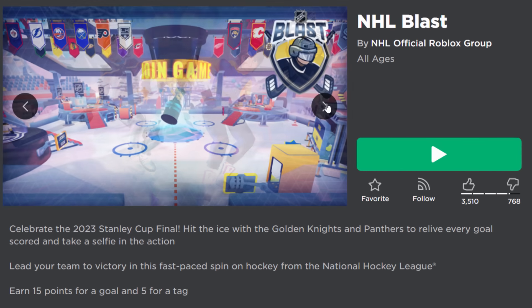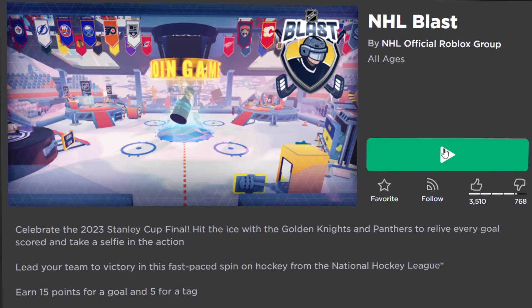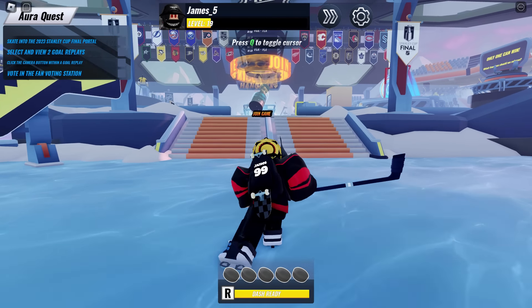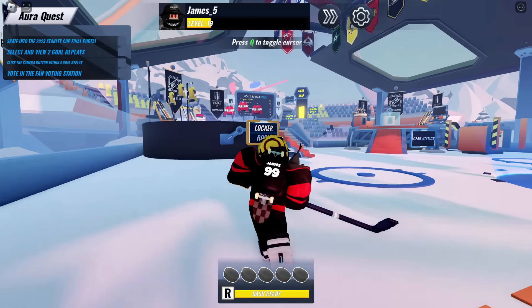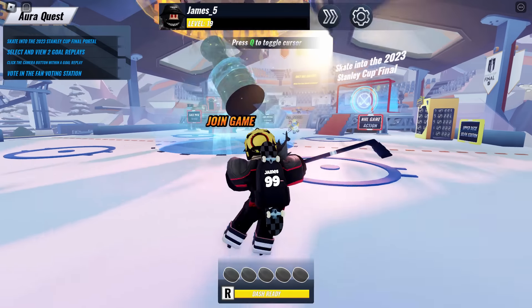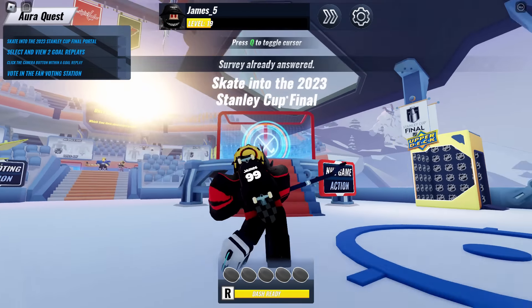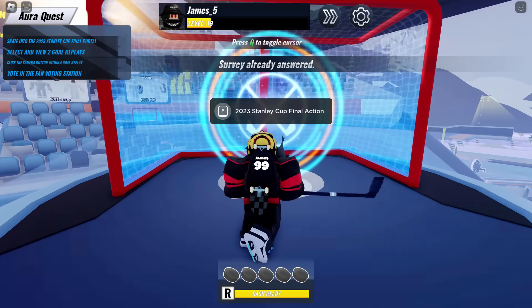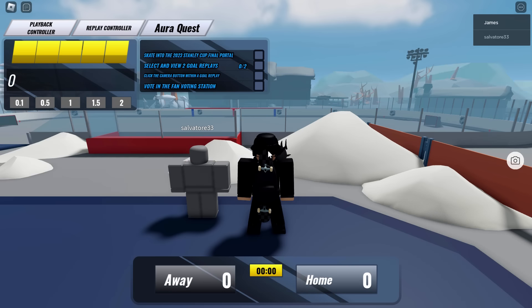We need to play the game — it's had a whole update — so NHL Blast. The link to this will be down below in the video's description. Let's go and join the server. Joining the game, here's the ice hockey game. I think this was pretty decent last time I played it. What we're going to do this time is look for this teleporter — I think it was like a cup final or something. Stanley Cup Final. We need to press E to teleport and it's going to bring us into a new game.